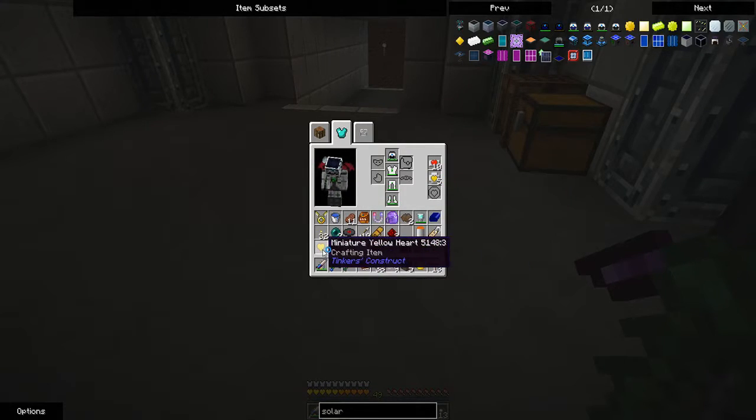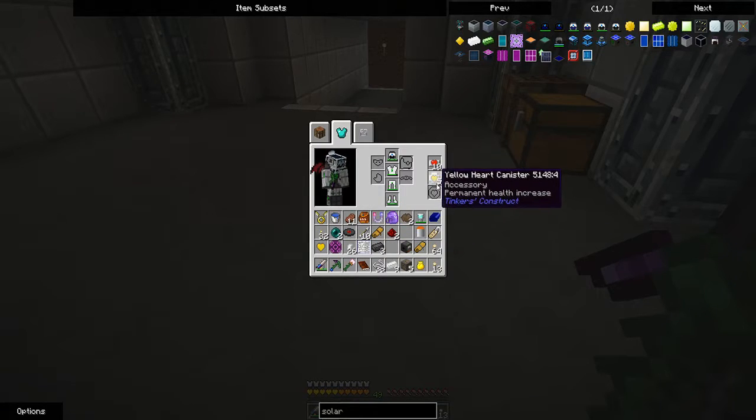That yellow heart — I don't know if I've got any back at the base on the overworld, but that'll allow me to build at least one more, so I'll go up to six yellow hearts.